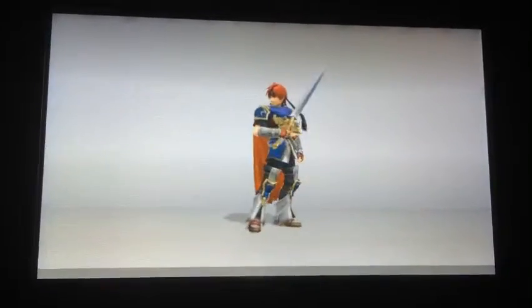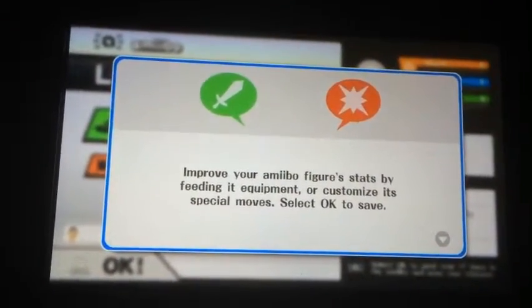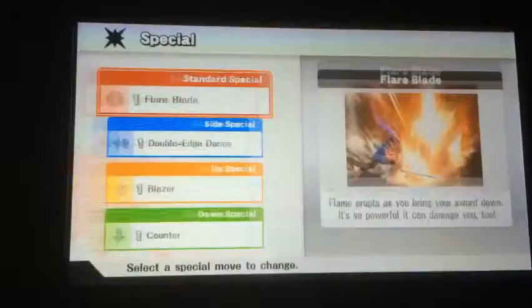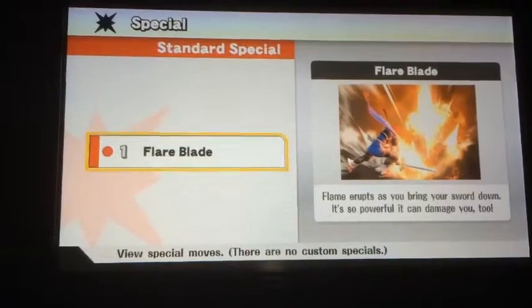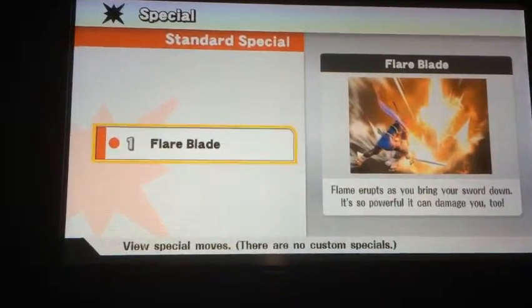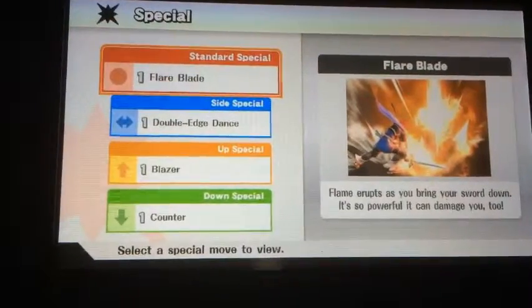And there he is. You can give Roy special equipment or customized special moves. For the special moves, like I said before, there are no custom special moves for downloadable content fighters like Ryu, Lucas, and Mewtwo — and Roy, which I'm scanning right now.